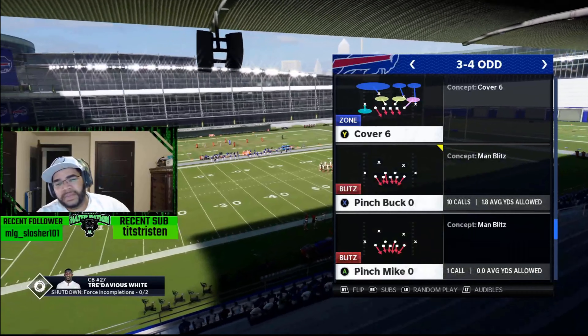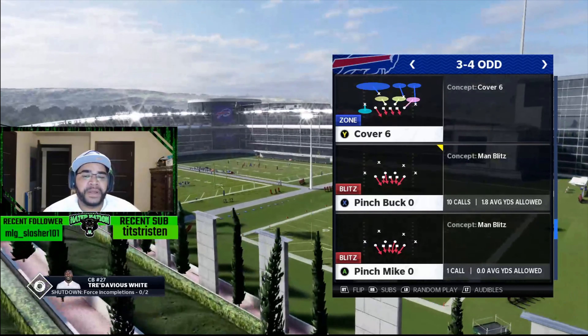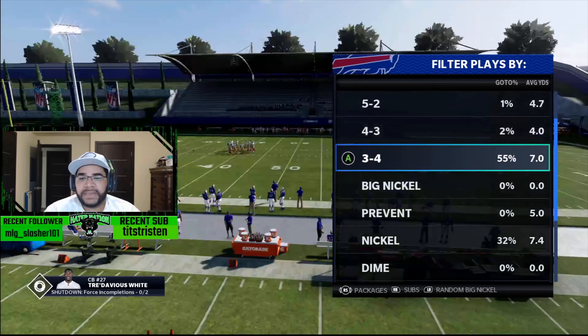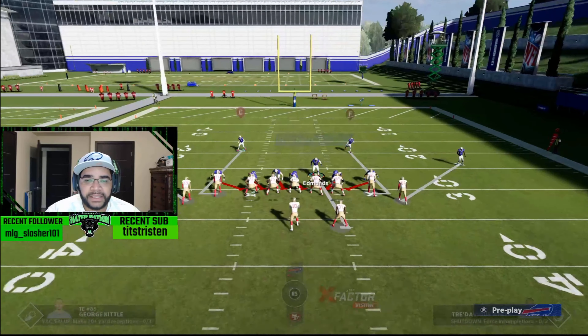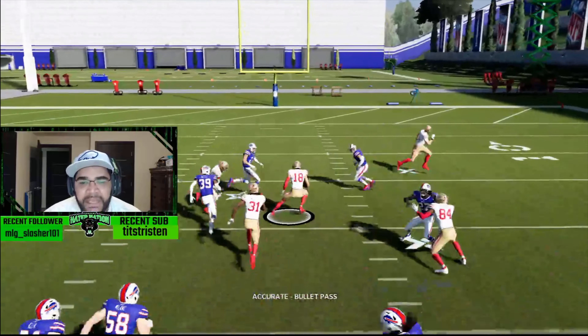The last defense is the pinch bucko. I like the pinch bucko over the pinch mike simply because I like to play Jermaine Edmonds. Same thing: give him the sugar look, show blitz, because we want this blitz to come in fast. If the running back blocks, I will blitz; if he goes out in the route, I will go out in the route. My only job is to watch the running back.